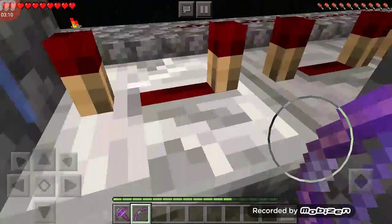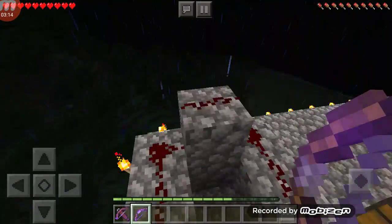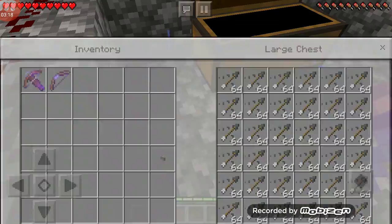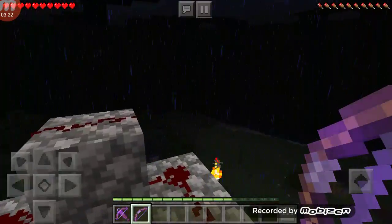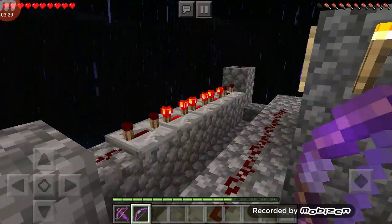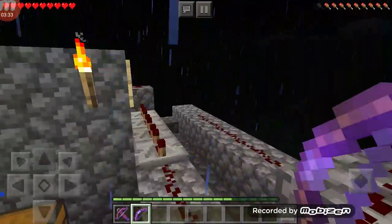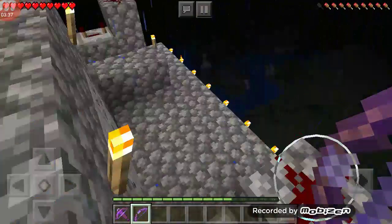My fourth floor is basically a TNT cannon. I did not fill this up with TNT because if I clicked any of those buttons I could set everything off. On the other side is just poison — like on the third floor is poison. But in here, this side, it has arrows of weakness. Right here is a button and it just does this, and it's supposed to turn off everything. I should not be able to run out of bows or arrows.